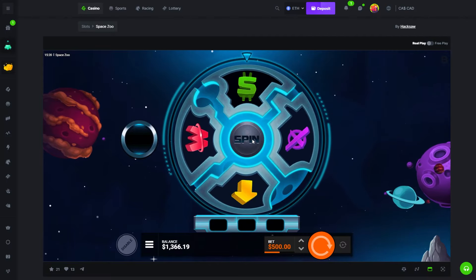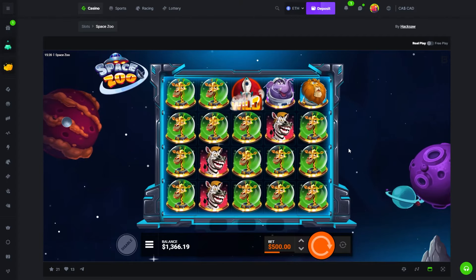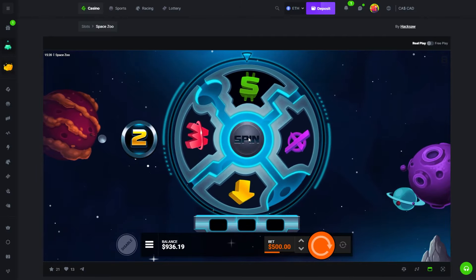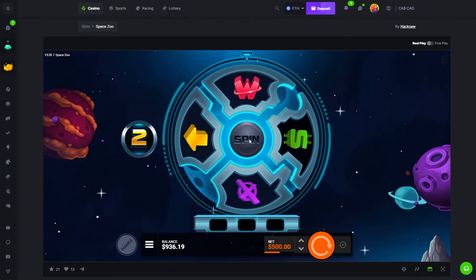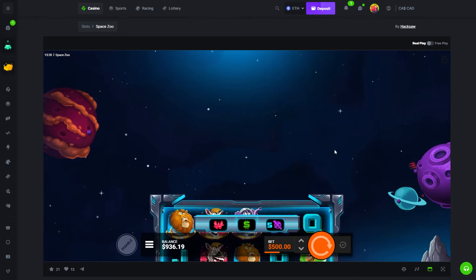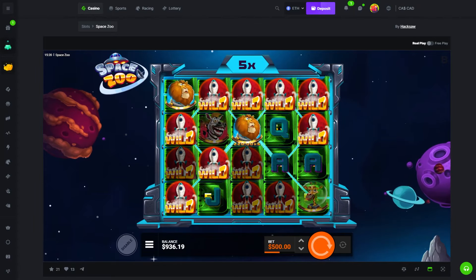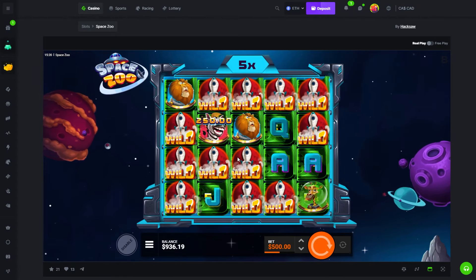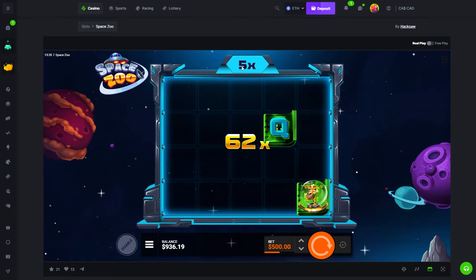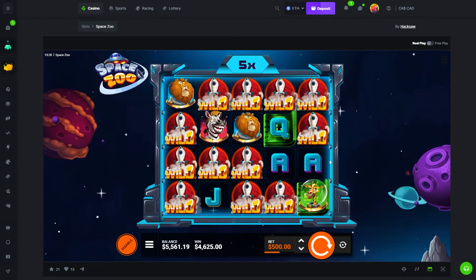Come on, one good hit and we leave. Giraffes — one good hit, three spins, come on. Wilds, money sign — this could be bad. Oh that's good, that has to be good with 5x! Any big multis? Does this times 5? Nice it does — 4.6k, we're back!